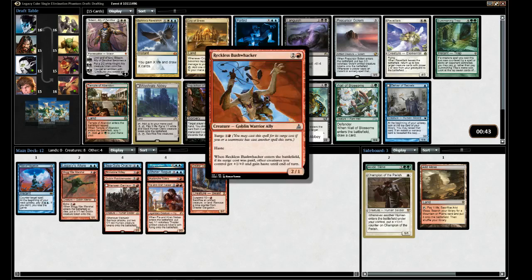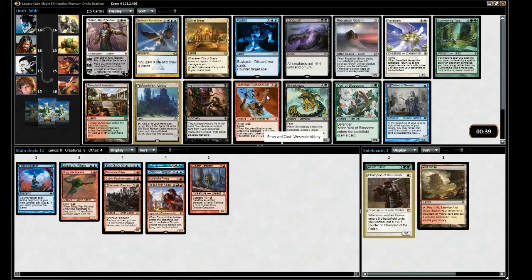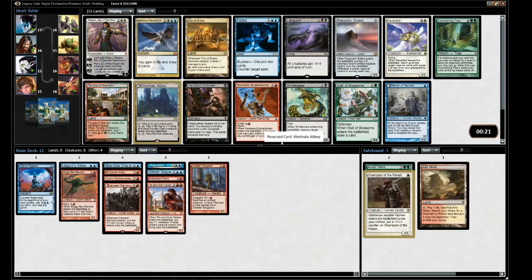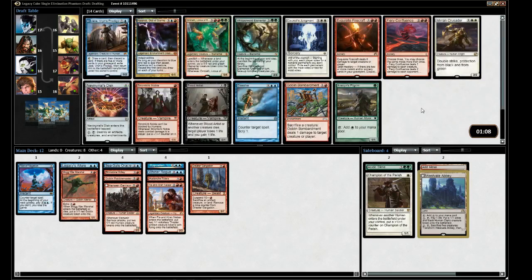Bushwhacker Surge has haste. I think it's Precursor Golem or Westvale Abbey. Westvale Abbey - pay one life, tap five creatures and put a 9/7 black and white demon into play with flying, lifelink, indestructible. Going to take the Abbey - I've played against it but never played it myself.